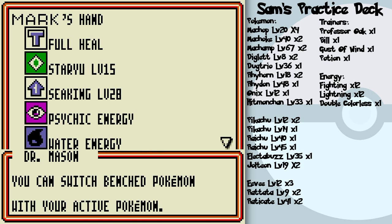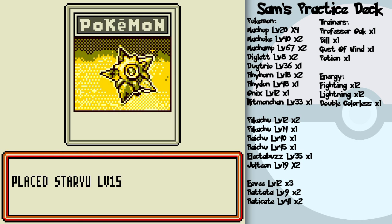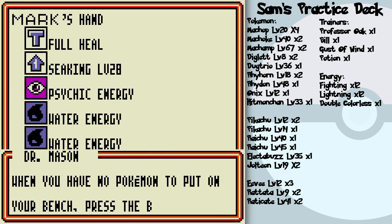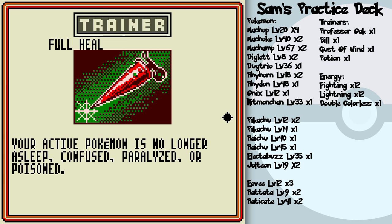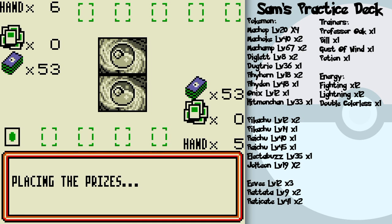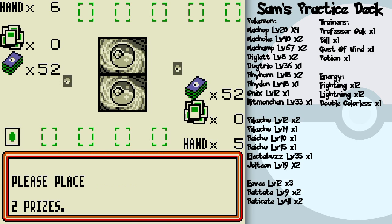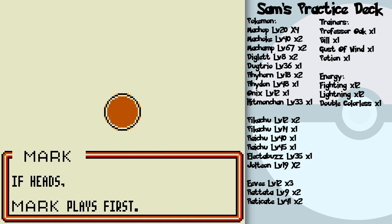Let's put Staryu on the bench — you can put bench Pokemon out on your first turn as well. Always remember to play basic Pokemon. When you have no Pokemon to put on your bench, press the B button to finish. You can check cards here too: this is a Trainer card representing a Trainer action — you can play it to heal your active Pokemon of status ailments. For this practice game, there are two prizes. When you take all the prizes, you win the game. You take prizes by knocking out your opponent's Pokemon — for each one you knock out, you get one prize. A coin flip determines who goes first.